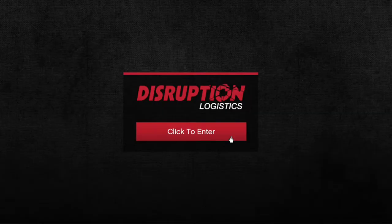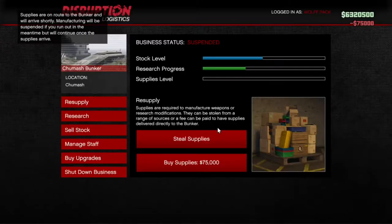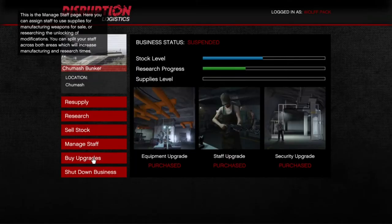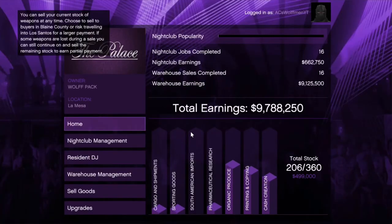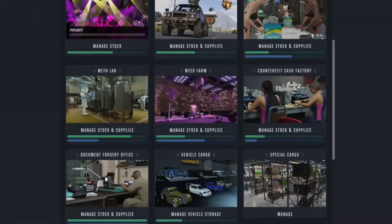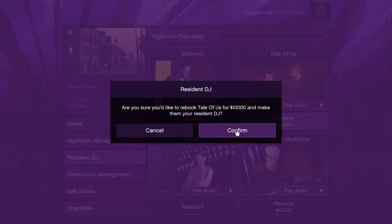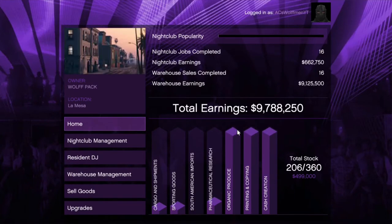If you go to the DJs section to change DJ, you can change the DJ very quickly without having the cutscene. If you do this say 10 times — if you had complete zero popularity — do this 10 times over and over again in a matter of seconds, then exit out of the nightclub section of the terminal, you'll see that the popularity has gone up. And that is literally it. That's all you have to do. There's no glitching. You go to the control terminal, go on nightclub, resident DJ, and cycle through back and forth. Exit out — boom — maximum popularity.